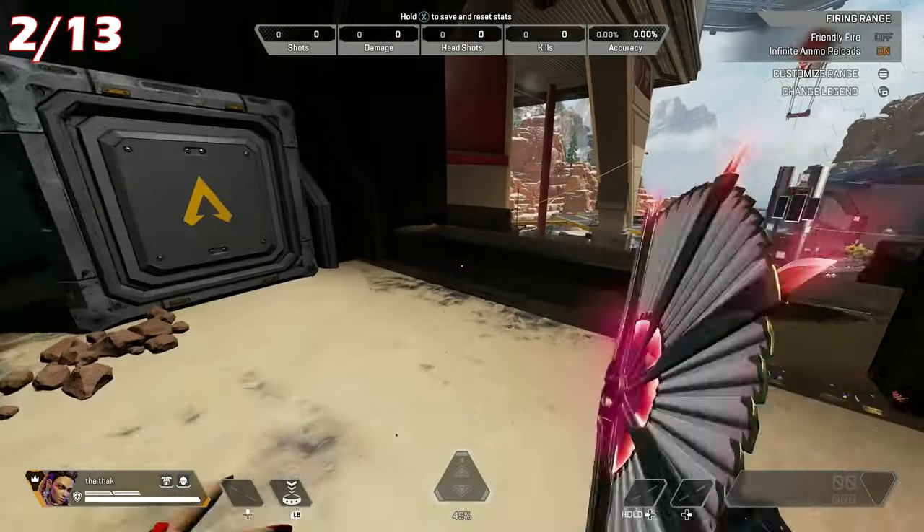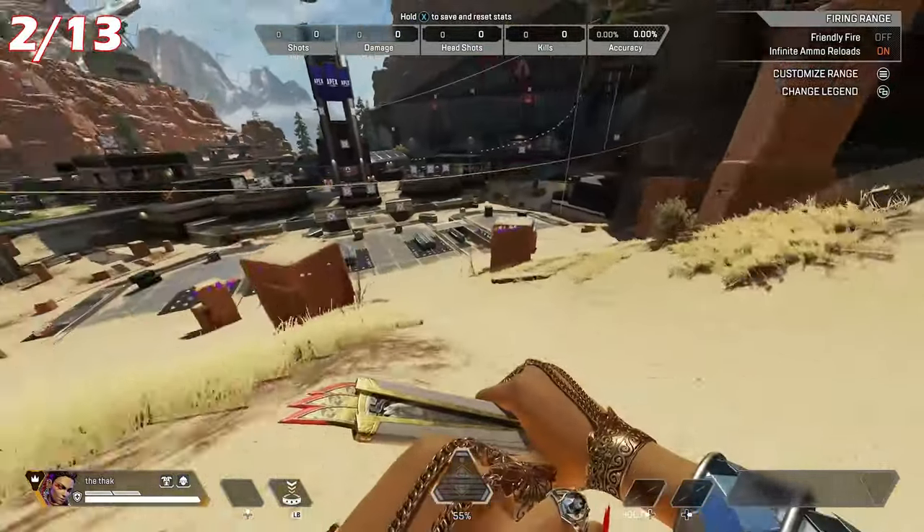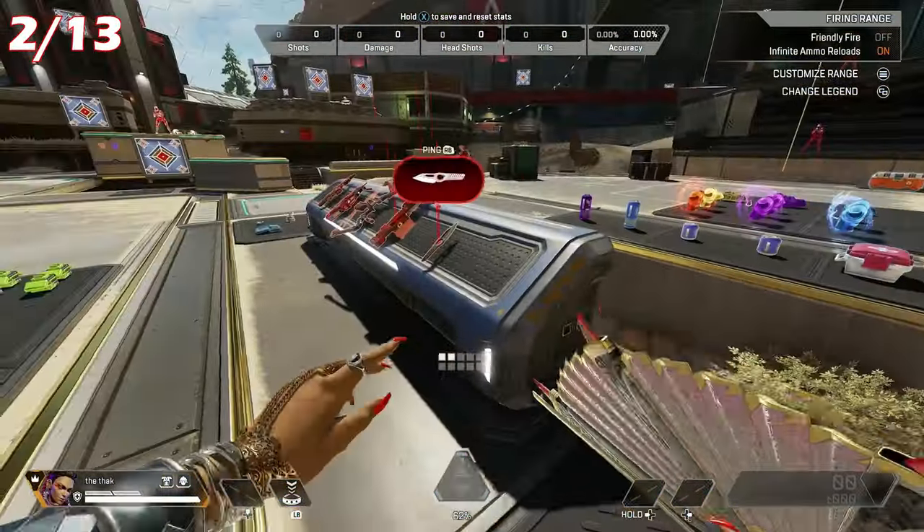Nessie number 2: slide on down to where the weapons are. You'll find a Nessie just in front of the weapons rack. I think it'll always spawn in front of the red care package weapons, at least it has for me every time.